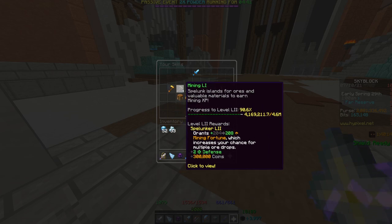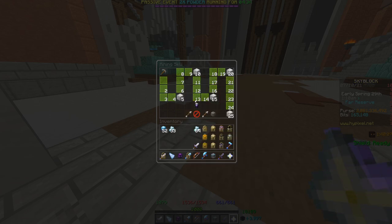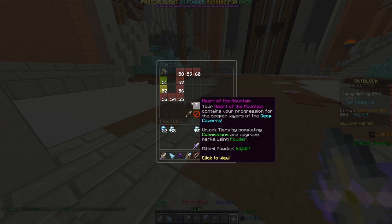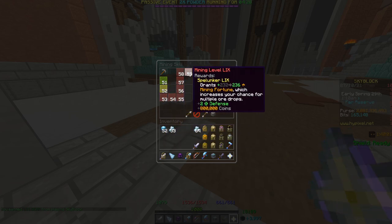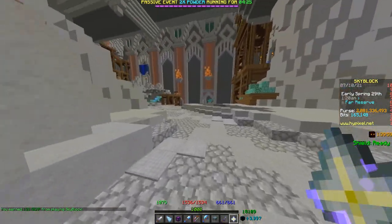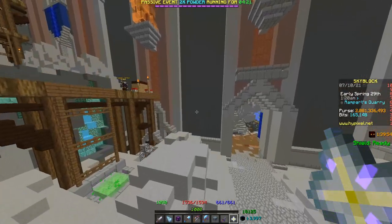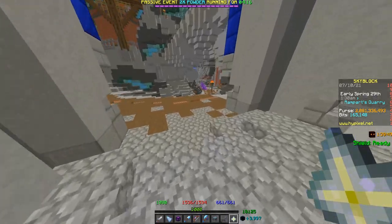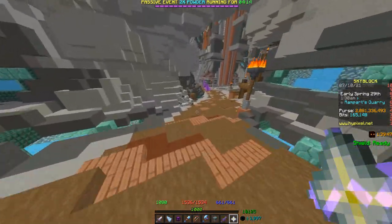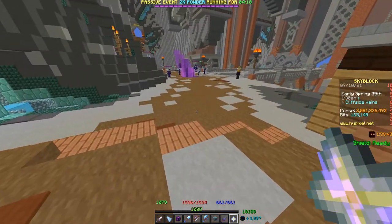Same goes for mining level, because mining level is going to give you more fortune — amazing for collections. You get four fortune every single level, and it's just a level that you won't have to do again, so you're skill grinding and preparing at the same time. Mining doesn't take too long as a skill, especially compared to something like foraging or fishing. So definitely try and get mining leveled and just prepare by leveling everything related to mining.